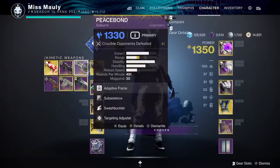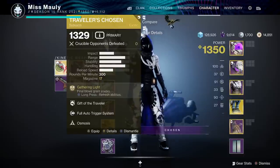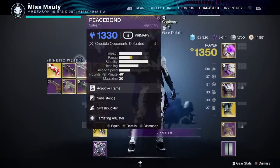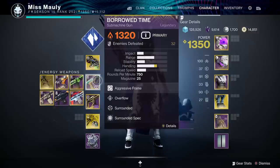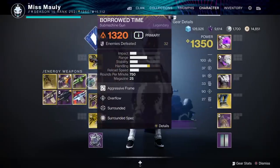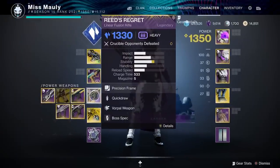Now for weapons — we're using Ager's Scepter. You could swap this for Pact of Alphecka, Traveler's Chosen with Osmosis, or any weapon with Osmosis, since we get a boost to stasis weapon damage. Mix and match based on the activity — if there's Unstoppable, maybe go sidearm; Overload can be handled by your melee. For your secondary, use whatever you want in the energy slot. For heavy, we have Reed's Regret because it's stasis, but any linear fusion rifle or sword works.